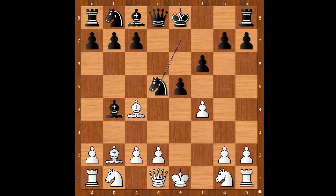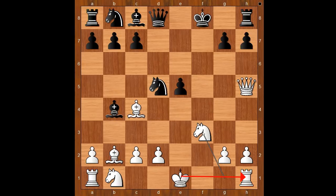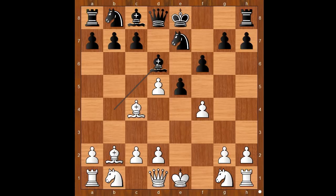Knight takes on d5 — he wanted his knight to defend the g6 square. One line goes like this: f takes on e5, f takes on e5, queen to h5 check, and after king to f8, knight to f3, and next is castling kingside — and white is better.